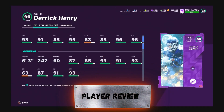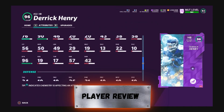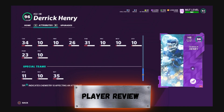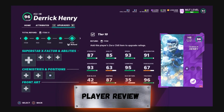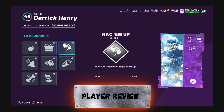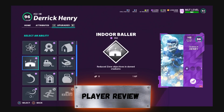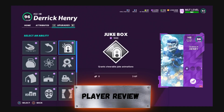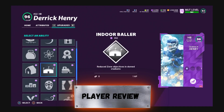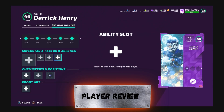Derrick Henry, 96 overall, powered all the way up. 6'3", 247 pounds — wow, a huge running back. One thing that makes him so powerful is his strength; this guy is a tank to take down, 86 strength. He's 416k right now, and I'm going to let you know if he's worth that or not.